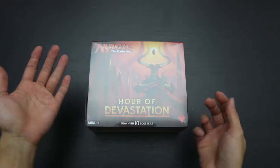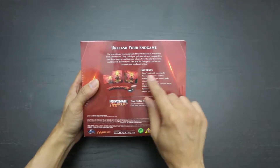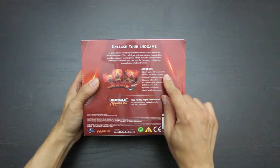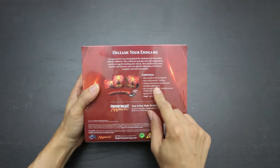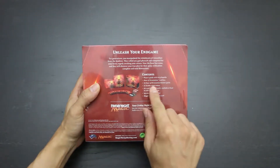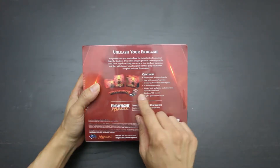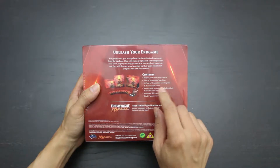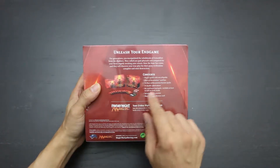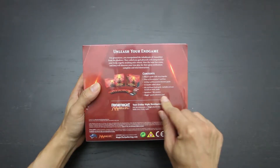As before, this comes with 10 booster packs. If you take a look on the back side, we will also note that it comes with a Player's Guide with Encyclopedia, the Hour of Devastation card box, the 25 double-sided tokens — that's even more tokens than the Amonkhet bundle — an 80-card basic land pack with at least 25 full art basic lands, and a spin-down life counter and a Magic quick reference card.